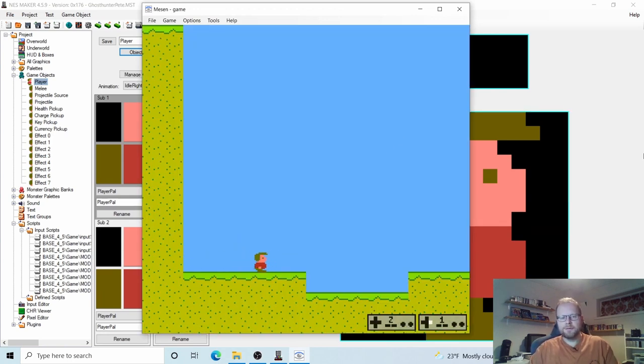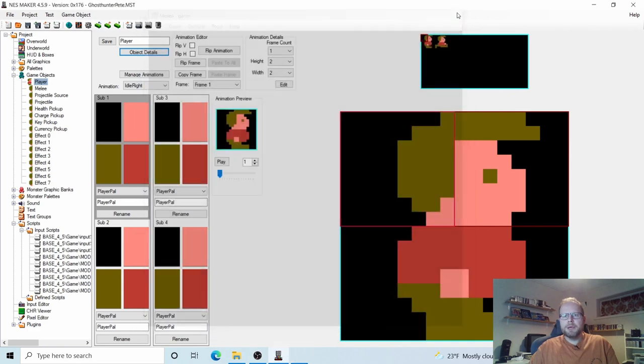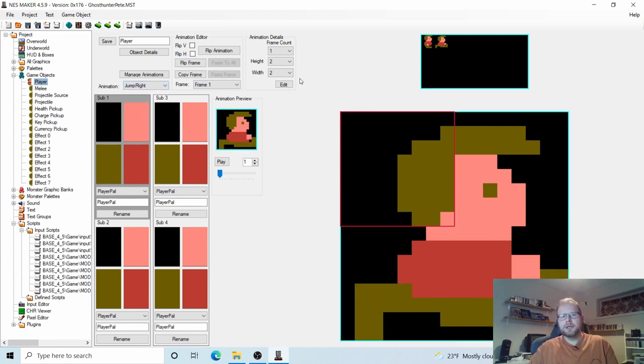My player is moving a little faster right now and can jump higher. But when I'm jumping left and right, he's walking in the air — I don't want that. If you remember when we set up our player, we made an animation state for Jumping Right and Jumping Left. Jump Right is just one frame, so I want him to be in that pose while he's in the air going to the right. So let's close Game Objects and go back to our Input Editor.